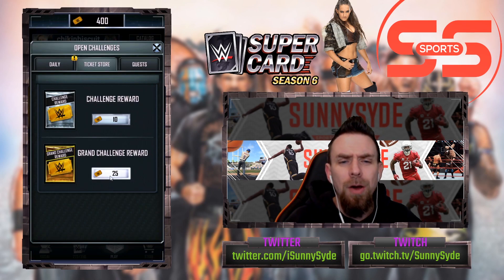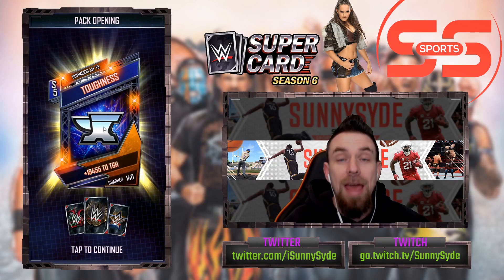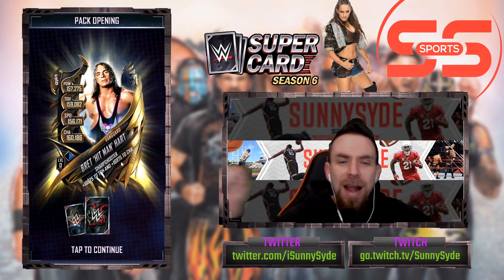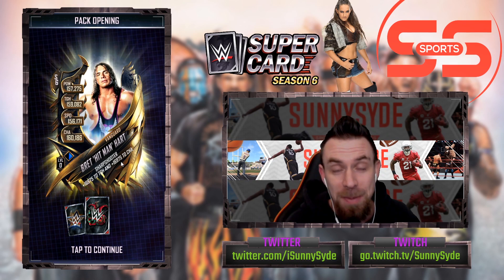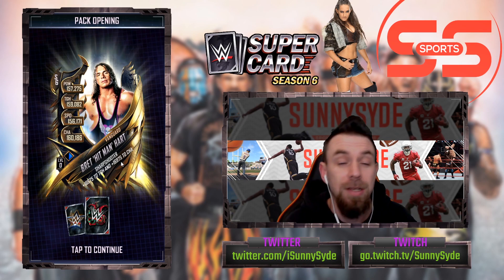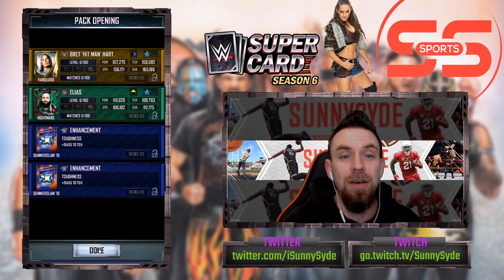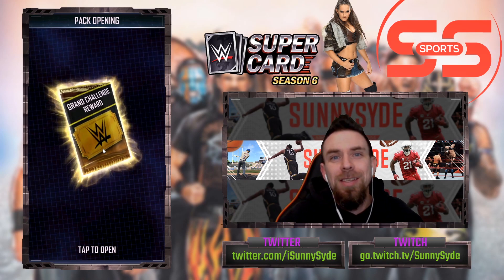That's three packs in a row with a Primal - I'm liking it so far. Of course we want the Vanguards, but there's our first Vanguard baby! Now let's get him a dupe right now. Bret the Hitman Hart - that's not a dupe but that's a good card, I love the 80s wrestlers, best decade. Then another Vanguard - Elias! It's a single but it's still a decent pull. This is so much fun, these are so much fun to do.